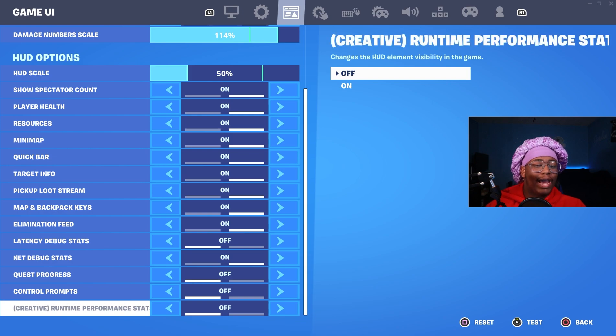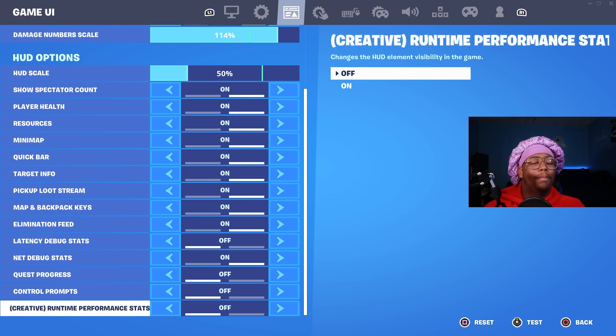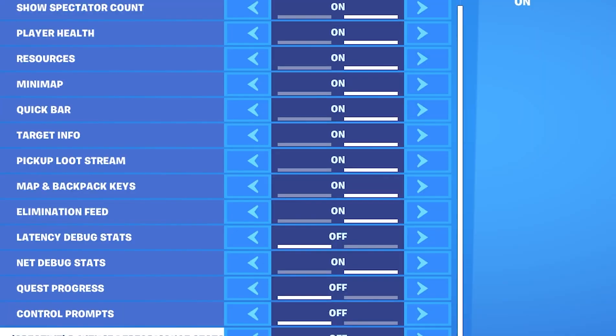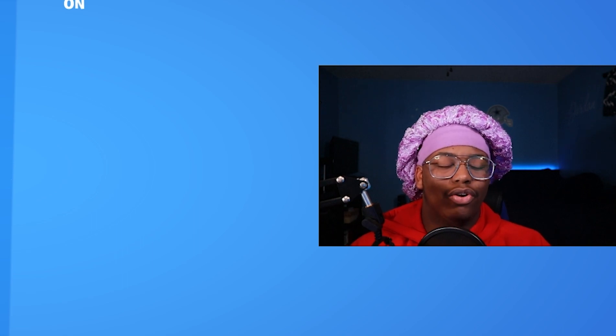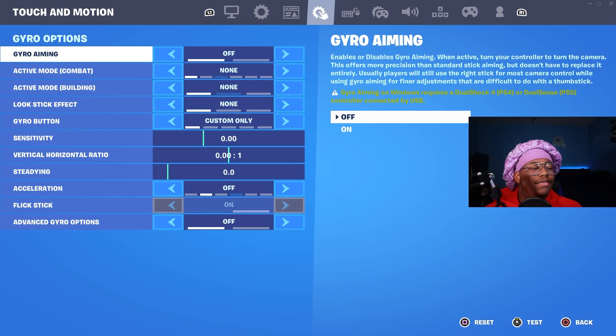Coming over to the game UI tab — this is up to preference, but if you want maximum fps make sure you copy these settings. Have creative runtime performance stats turned off because there's always going to be something running in the background. Now if you come over to gyro, make sure you have all these turned off because you don't want your game doing unnecessary stuff in the background. Having all these set to off or none will get you way more fps, especially on controller, because you don't want your game searching for compatible controllers that aren't even there.